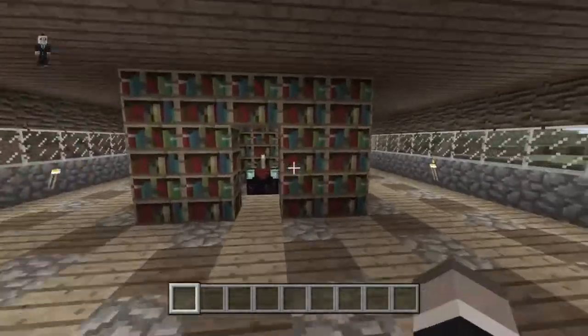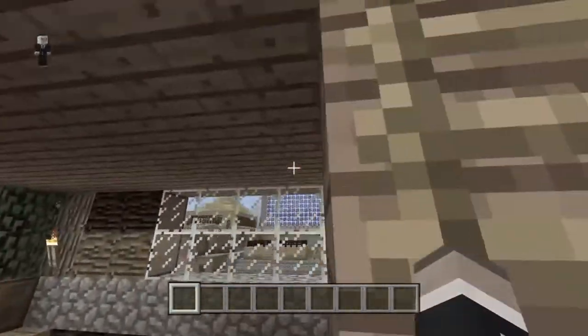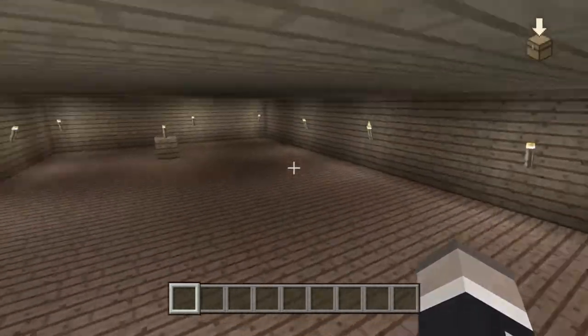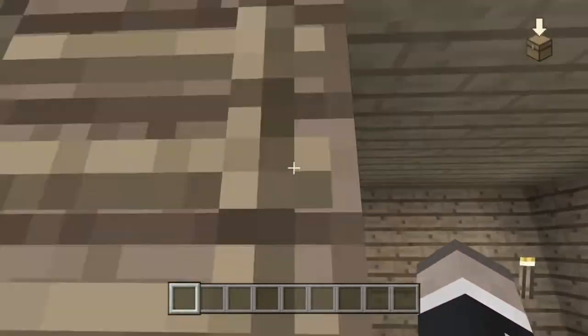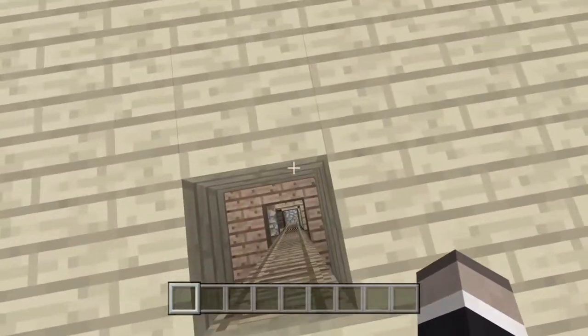Come up to the second floor — I have an enchanting area and a brewing area. Come on up to the third floor where I have nothing, just a lot of room. Come up to the next floor, which is actually the roof where I just have a crafting table.